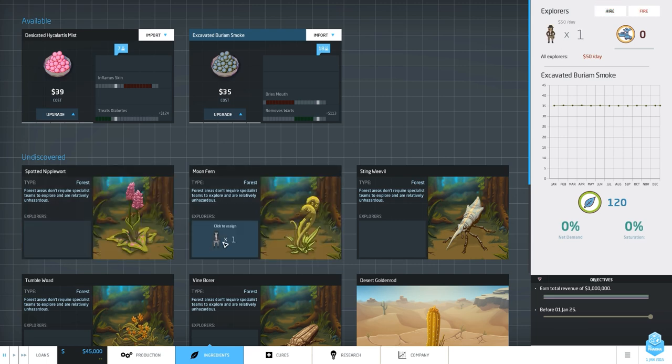It's all about concentrations in this game - you need to balance concentrations to make good drugs. We can see red stuff that's bad, those are side effects, and green stuff is good. This drug from the jungle has a base concentration of seven. Between concentrations of ten and eighteen we'd have a side effect - inflamed skin - which we don't want. But between one and five it treats diabetes. That means we just need to reduce the concentration by two to make a nicely working drug.